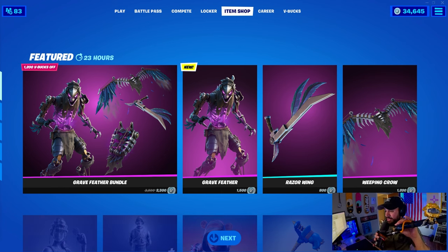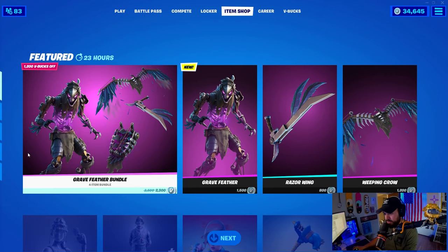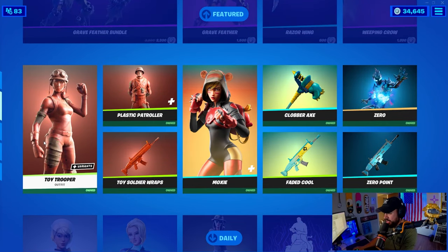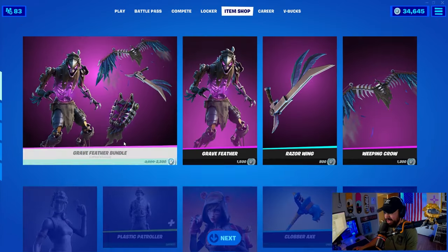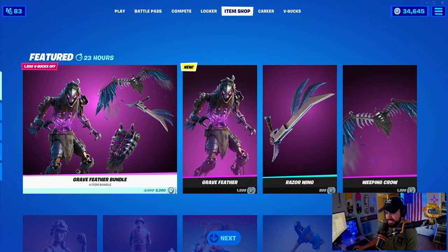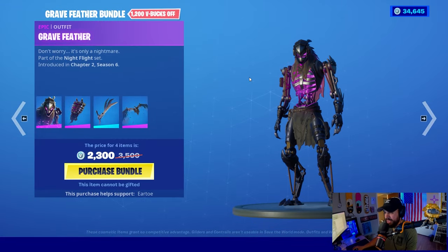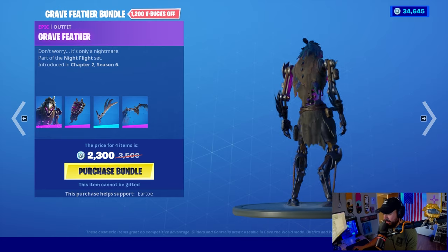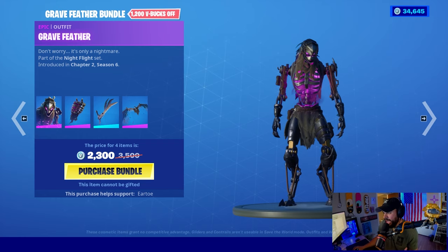Wow, great Feather Bundle. They literally took Iron Cage and turned it into a complete set. That harvesting tool looks interesting. Other than that, Moxie is good. Pretty small shop but we have a pretty big bundle here — this is 2300 V-Bucks total. The Grave Feather skin — I'm kind of okay with the mechanical legs. Farmer Steel has it. This is kind of cool so far.